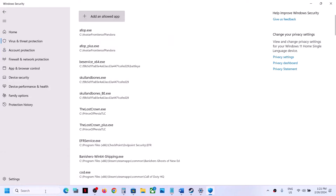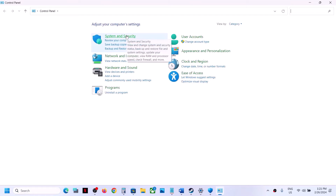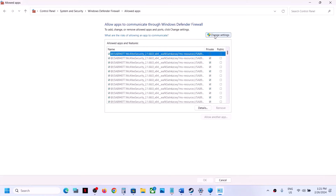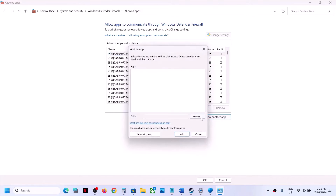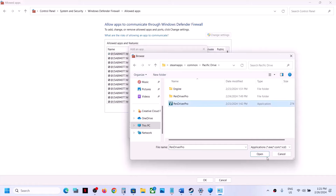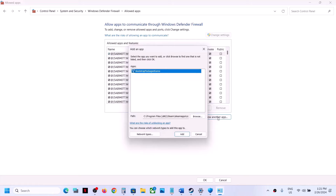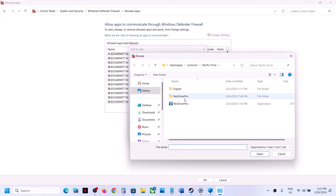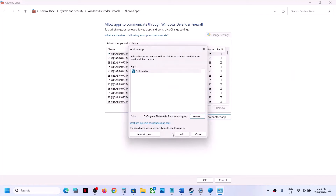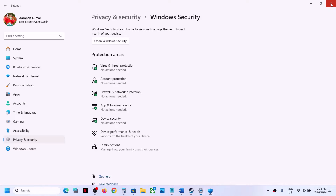Type Control Panel in the Windows search box and open it. Click System and Security, then Windows Defender Firewall, then Allow an App or Feature Through Windows Defender Firewall. Click Change Settings, then Allow Another App, click Browse, go to the game installation folder, select the game exe file, click Open, then click Add. Repeat this for the Binaries > Win64 exe file, then click OK.